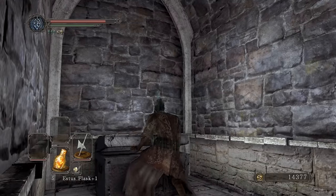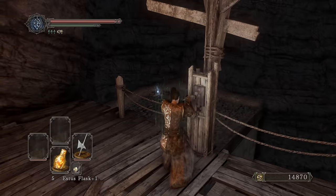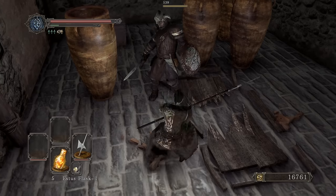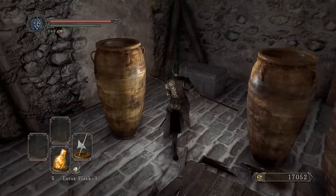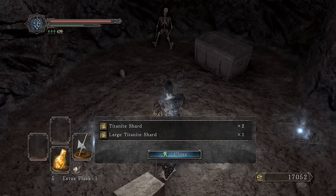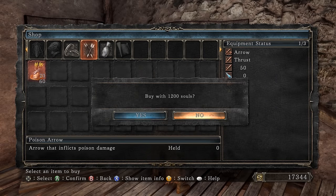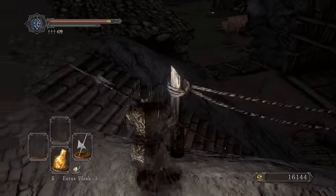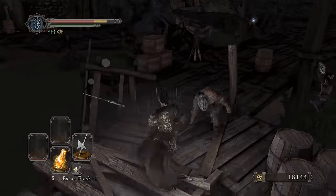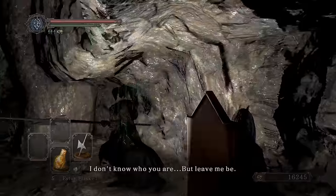Pick up her key. We'll get our second sublime bone dust — nice. Ring the bell, wake up, breakfast is ready. Then break the pot, kill the lizard for an extra large titanite shard. Talk to Gavlan to get some poison arrows for the DLC — makes it a lot more traversable. Kick this guy down — and we can examine this area.